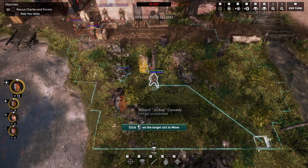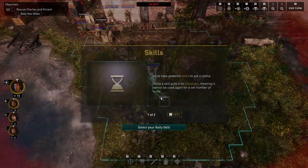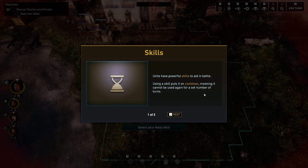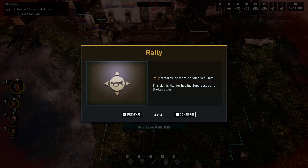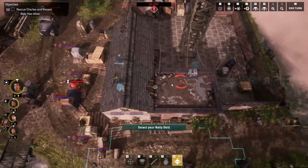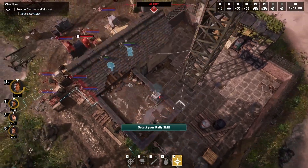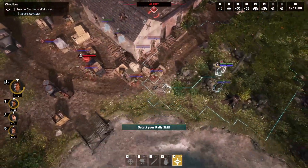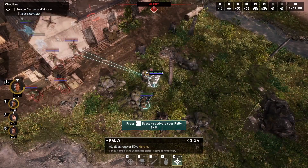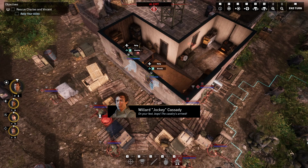Dude, you guys aren't really in good cover. Rescue your allies — click on the cell to move. Units have powerful skills to end combat. Using a skill puts it on cooldown, meaning it cannot be used again for a number of turns. Rally restores the morale of all allied units — this skill is vital for healing suppressed and broken allies. There's a dude back here it seems. All allies recover 50% morale. On your feet, boys — the cavalry's arrived. They're already hurt.